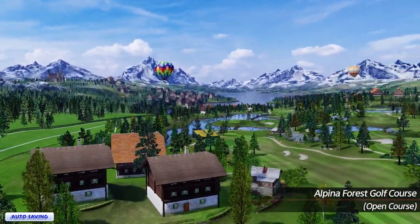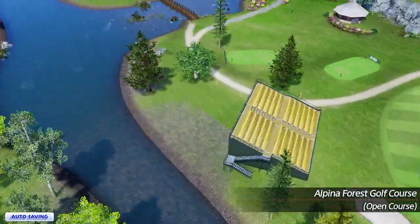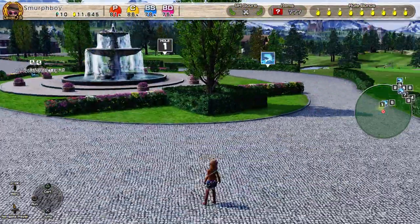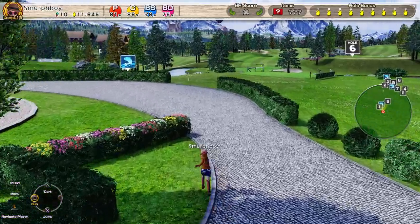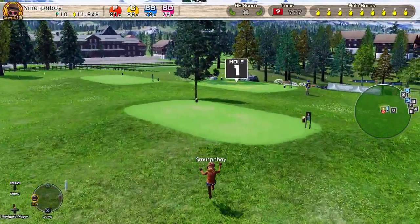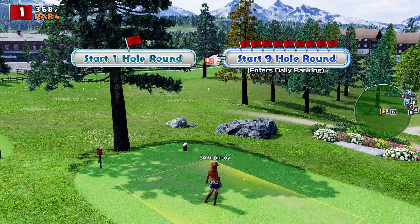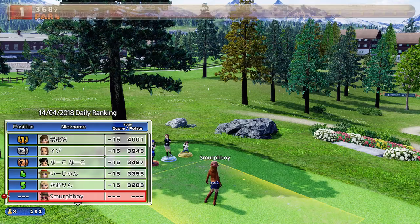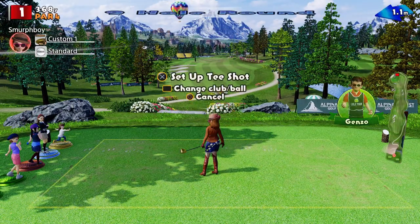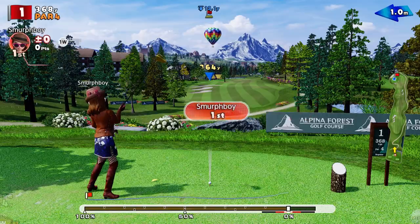Welcome back everybody, it's more Everybody's Golf on PlayStation 4. It feels like spring has finally sprung in my little corner of England — what better way to celebrate it than a bit of golf indoors. We're going to play Alpina Forest today. Turns out for the Outward 9 I haven't played any of the Teeny Cups, so I think this one is regular Teeny Cup. Wheat Wind. Someone's got 15 under — I think we'll struggle to do that, but we've got the big clubs and we can do some work.